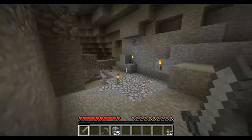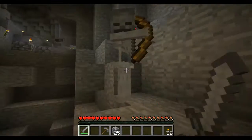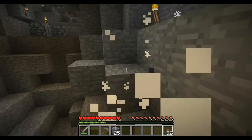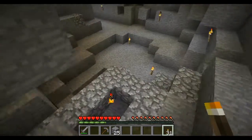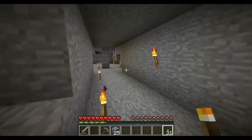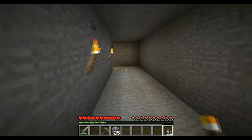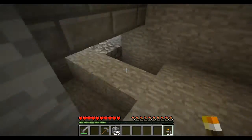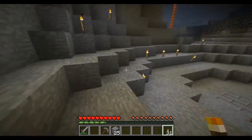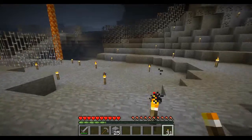The hole I made — if you fall down it, it goes to an iron fence and the blaze spawner is on the other side of the iron fence. But I think they were still spawning in that room because they were following me down the hallway. So maybe I'll go back down there and try to take out that blaze spawner. I'm just killing blazes and little spiders — they're coming up my staircase. I got a blaze rod. Potions ahoy.